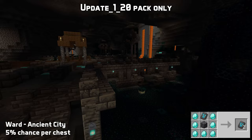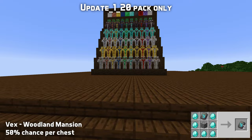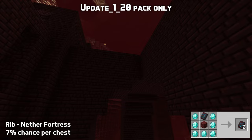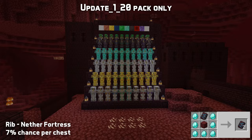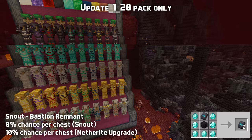The ward armor trim is found in ancient cities, duplicated using deepslate. Woodland mansions contain the vex armor trim, which is duplicated using cobblestone. You can find the rib armor trim as nether fortress loot, and duplicate it using netherrack. Bastion remnants can have the snout armor trim, which is duplicated using blackstone.